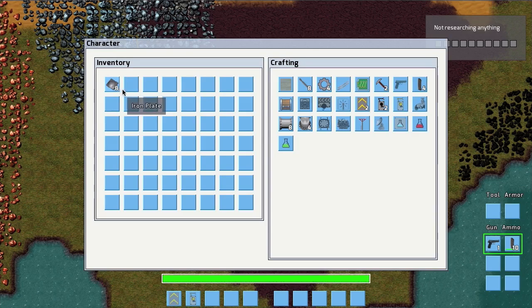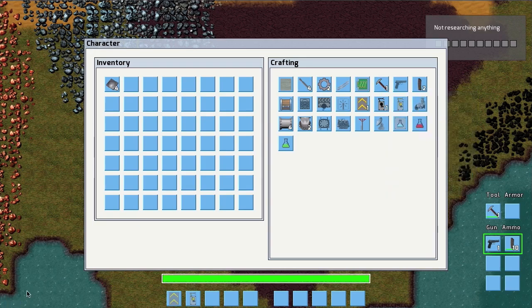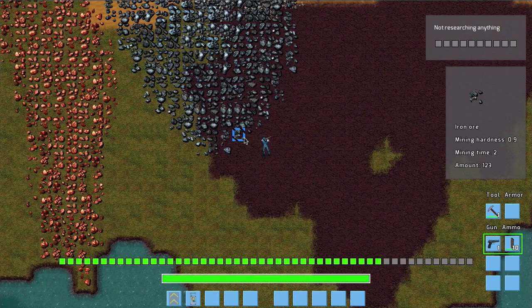From these iron plates you can build a basic pickaxe and start mining everything by hand. Here you can see that the pickaxe is crafted, it's in his hand, and you can start mining. So let's go there and start mining this iron.